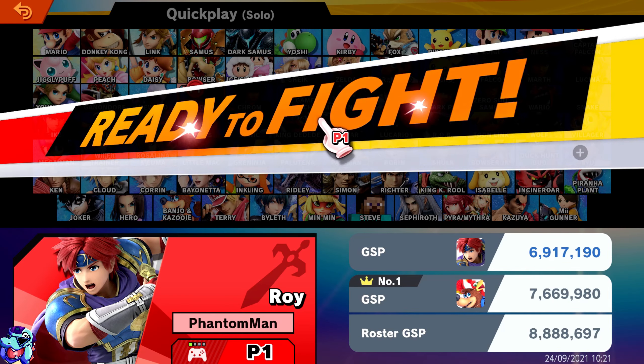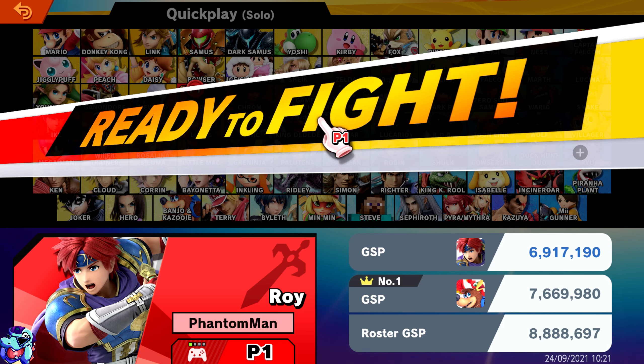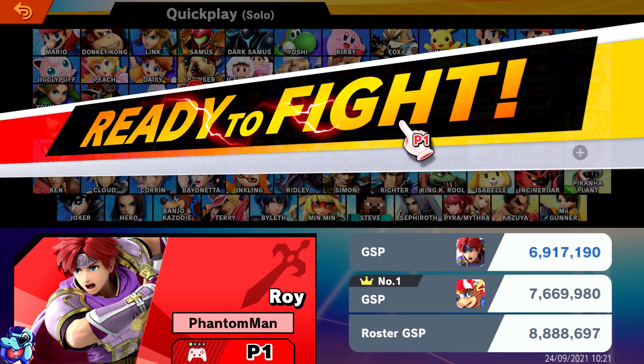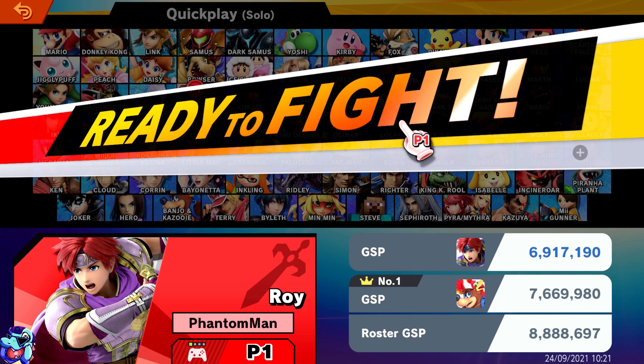So I'm going to try and play Roy online today and see what happens. What could go wrong? Couldn't go any worse than it did with Snake last week — check out that video, it was really fun, but I didn't do so great because he's a really high skill ceiling character. Hopefully Roy's a bit easier. We'll find three opponents, we'll rematch one of them as we always do, so four battles altogether. Let's see if we can get that GSP up.